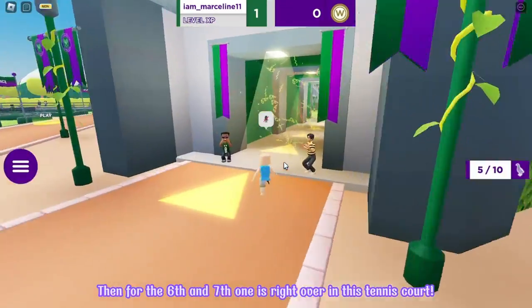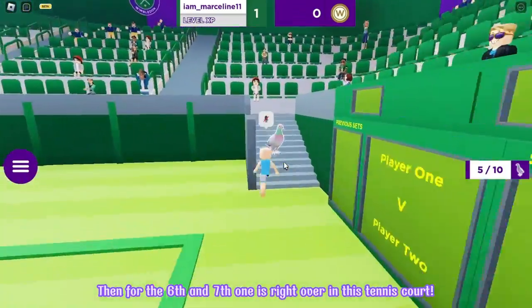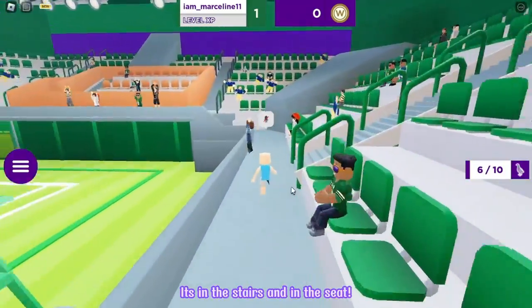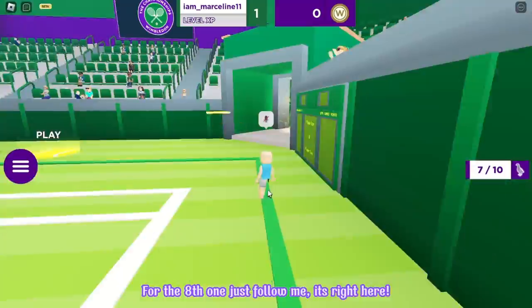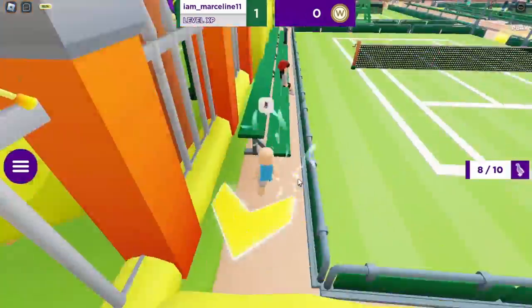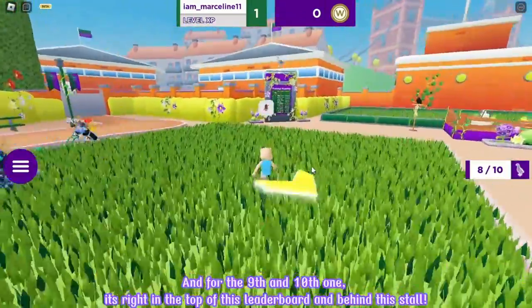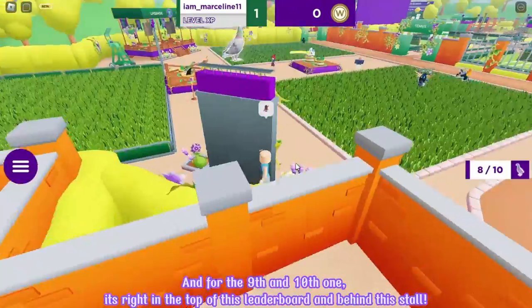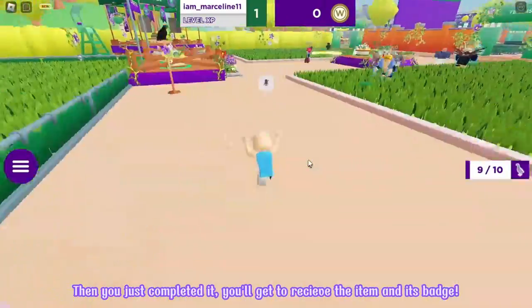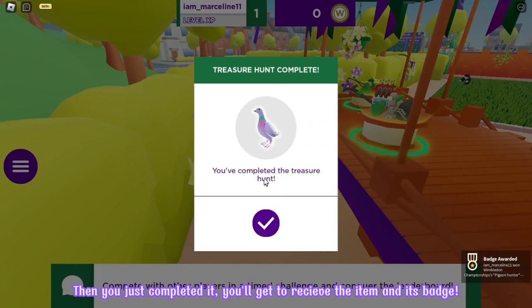For the sixth and seventh one, it's right over in this tennis court — in the stairs and in the seat. For the eighth one, just follow me, it's right here. And for the ninth and tenth one, it's right at the top of this leaderboard and behind the stall. Then you just completed it — you'll get to receive the item and its badge.